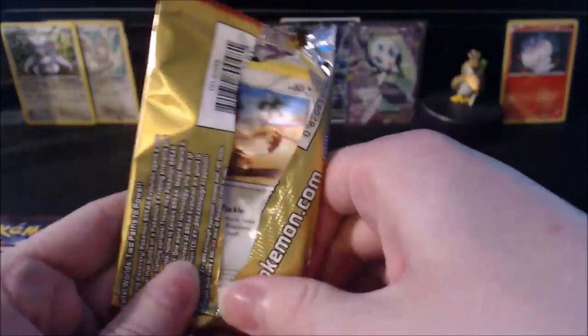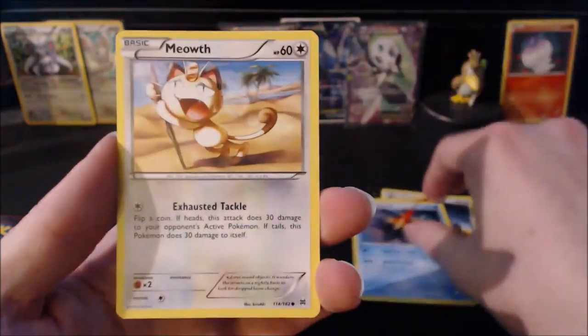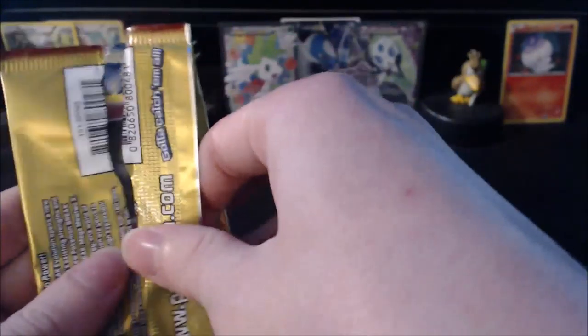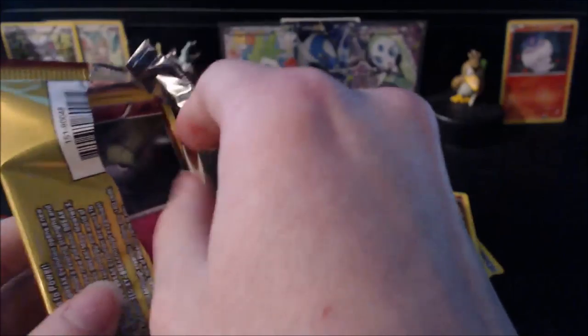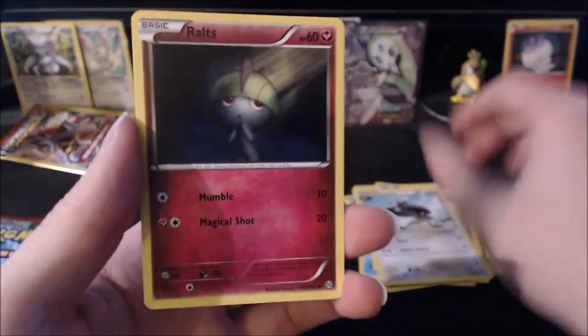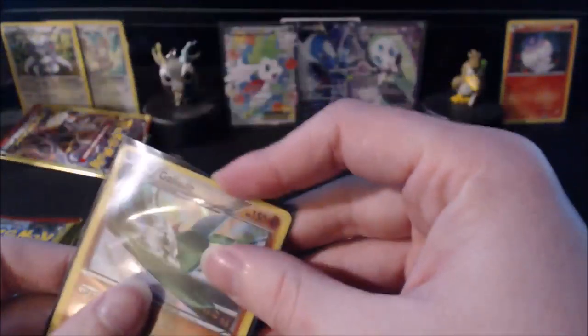Let's see if this time I can open without completely destroying the art or the pack — I think that one might have been worse, it was going so well. This time we have a Starmie, a Meowth, and a Pansage, so not doing too great right now. We still have one pack left. Good enough — we were actually able to save one of the pack arts. We have a Staravia, a Ralts, and a Gallade Holo — not bad at all! We'll go ahead and sleeve that one up since it's a holo rare.